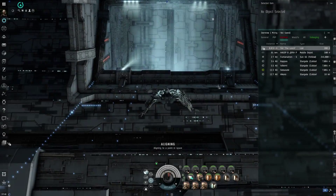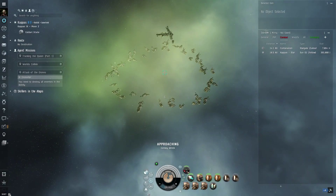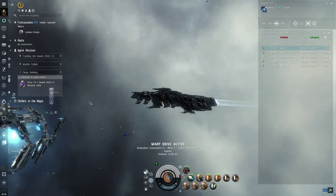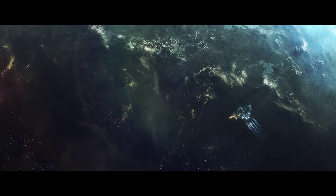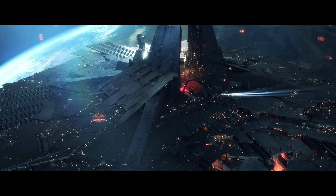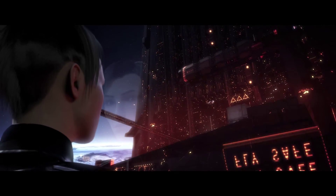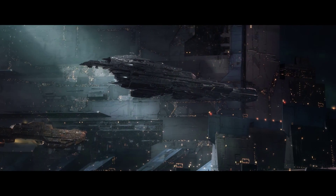This all works the same way in EVE Online. Resources are represented by various materials players can gather or produce — ores, minerals, planetary commodities, etc. Players can mine asteroids for minerals, harvest gas from clouds, or extract resources from planets. Players then use these resources to manufacture a wide variety of items, from simple ammunition to massive spaceships. This production often requires specialized skills that players can learn and improve over time. Once items are produced, they're distributed through the game's market system, where players can list items for sale in various star systems, with price and availability varying widely from one system to another.